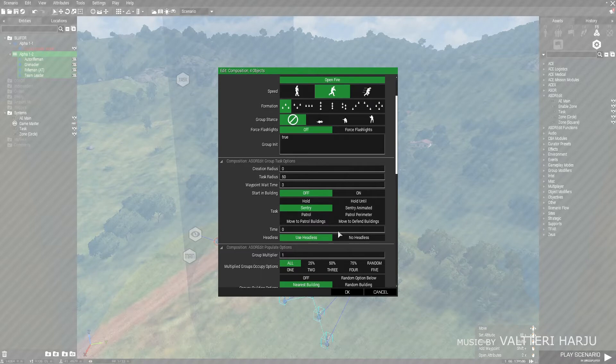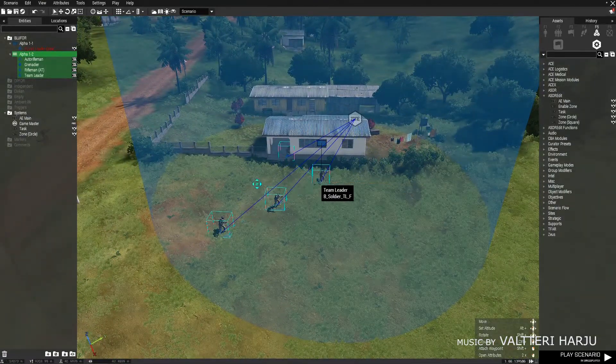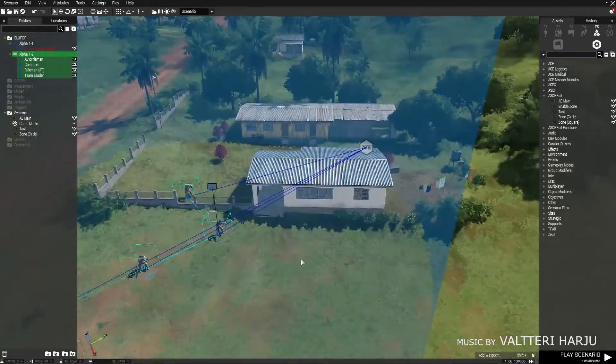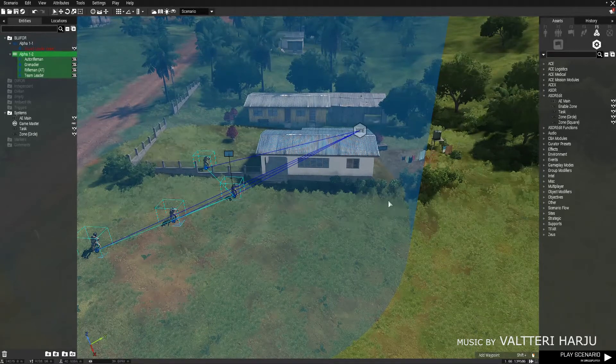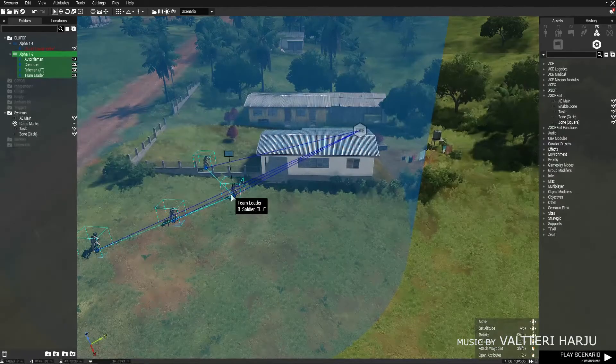'Sentry' has them walking back and forth like they're at a guard post. They get one waypoint where they spawn and one on the edge of the task radius in the direction they're facing — based on the team leader. So if you want them to patrol up and down the side of a building, set it up and they'll walk back and forth. The waypoint wait time controls how long they pause — set it to 13 seconds and they'll walk, wait 13 seconds, walk back, and keep going.